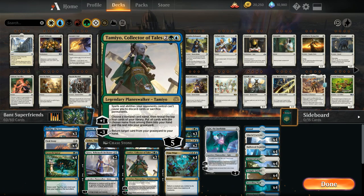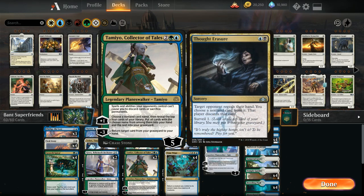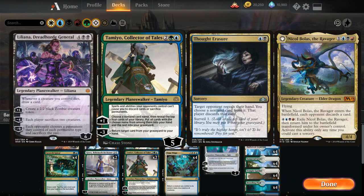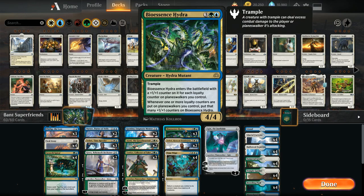We have two copies of Tamiyo, whose plus one lets us name a card and dig for it — useful for finding Bioessence Hydra or Time Wipe. The return-from-graveyard ability lets us recover sweepers or dead Planeswalkers. Tamiyo's static ability protects us from discard effects like Thought Erasure or Nicol Bolas, and from sacrifice effects like Liliana. We only run three copies of Bioessence Hydra rather than four, since drawing multiple Hydras without Planeswalkers means they'll be small.